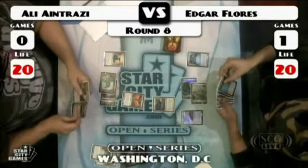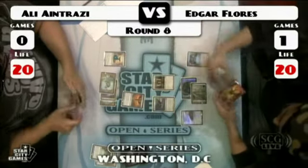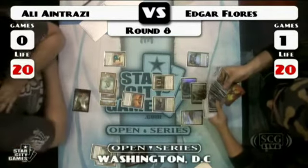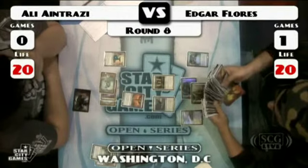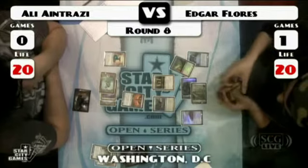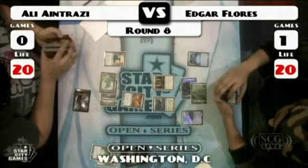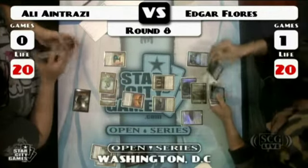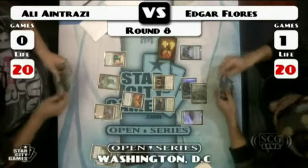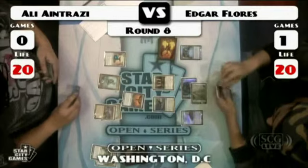Ali decides he's going to Preordain as well — a battle of the Preordains. He plays a Mystifying Maze and gets an Everflowing Chalice on one counter, which is quite interesting with the Thrummingbirds. Although Thrummingbird can't get in right now with the Squadron Hawk blocking. Edgar plays a Plains, taps an Island and Plains for Stoneforge Mystic. He grabs Sword of Body and Mind — giving his Hawk protection from blue, and Ali has no way of blocking until he gets a Steel Hellkite. Mystifying Maze will help when he can activate it.